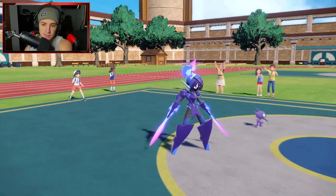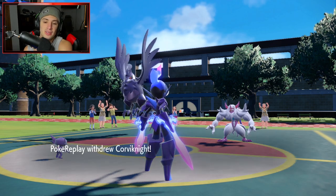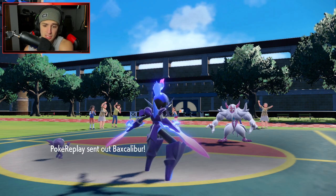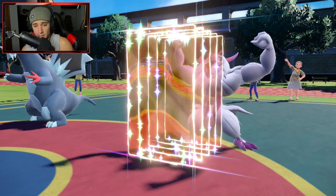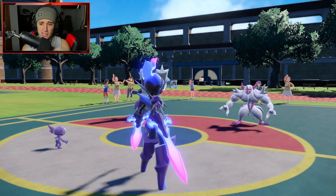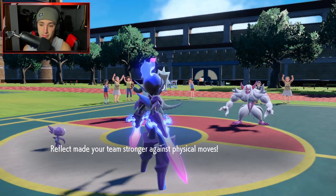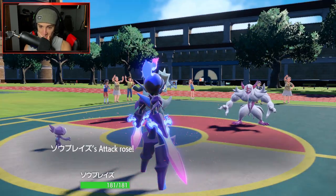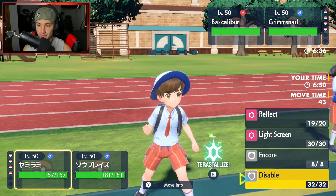They might be going for Iron Defense, but Grimmsnarl is probably going to set up a screen. We can't Fake Out because we're two Ghost-type Pokemon, so Grimmsnarl ends up just using Snarl. Corviknight does nothing threatening. It's a really good turn. Arcanine doesn't come out — Baxcalibur comes out instead, and they set up Reflect. I'm going to set up Reflect too and then Bulk Up on top of that.